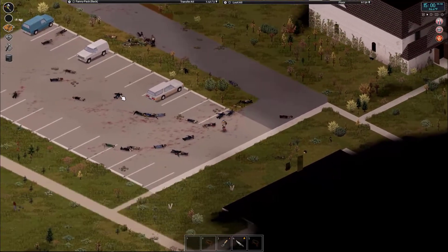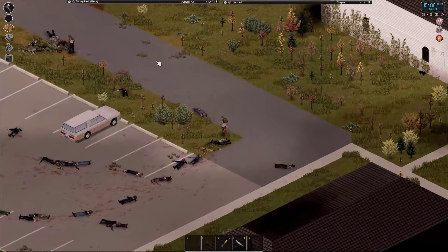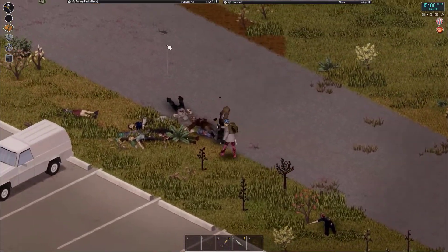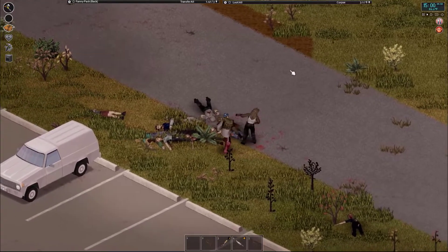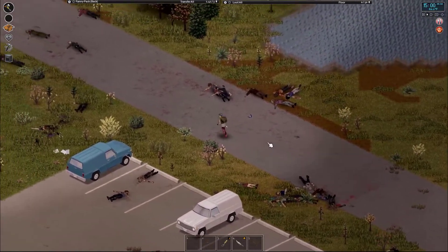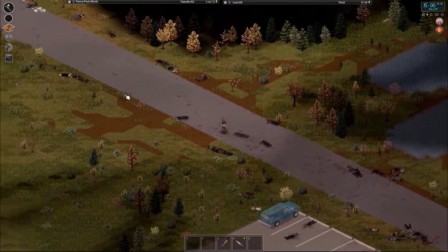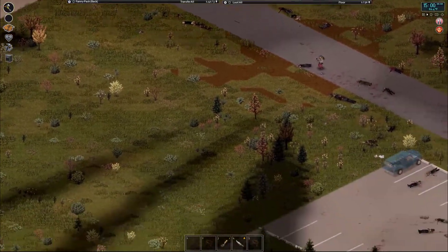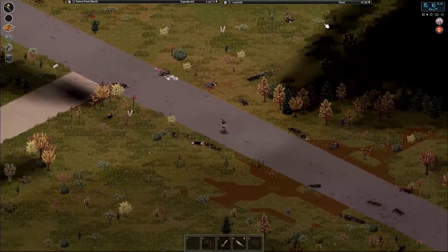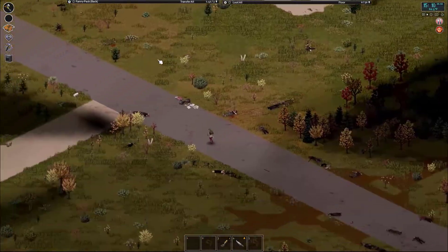Going right back and it looks good. Got one zombie here, let's take him down - no, you're not gonna do that. All right, now we're gonna run down here. Are there any zombies in the way? Doesn't really look like it. Okay, nothing here.